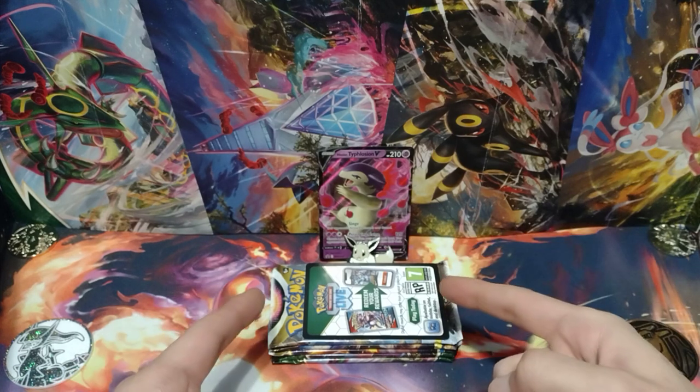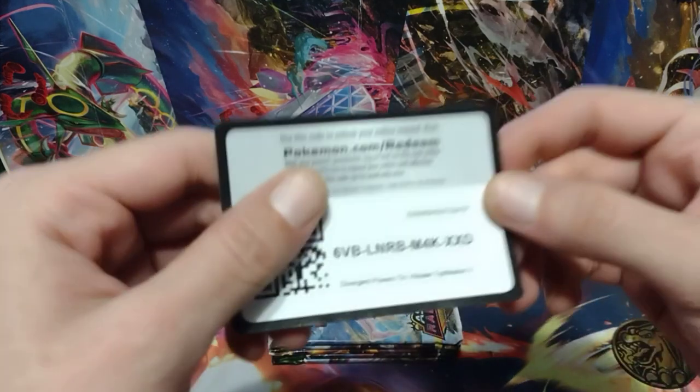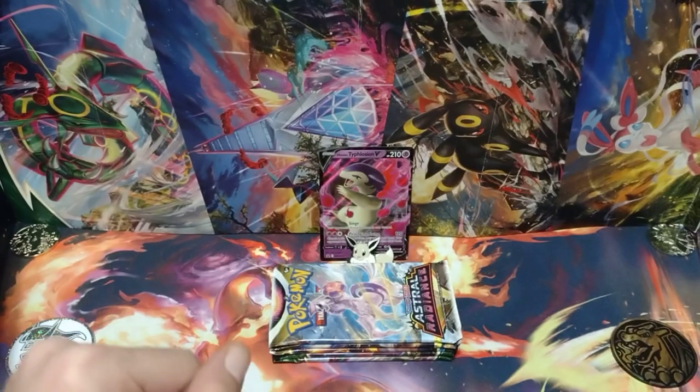And I'm back, everybody. This is everything you get inside the tin, except for Radiant Eevee and the coins on the side — they're here for good luck. You do get this code card for the Divergent Powers 10 Hisuian Typhlosion V.